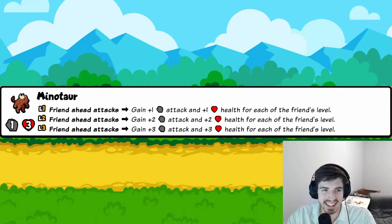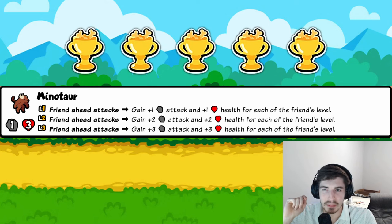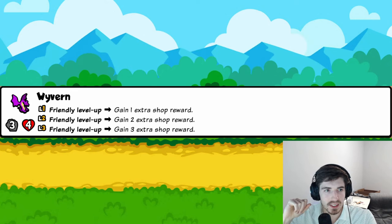Minotaur: you gain one attack and one health for each of your friends' levels when it attacks. With two level-one friends, it's already a better Kangaroo — a one-three Kangaroo straight off the bat. When you level those friends up and they're tier-two level-two, you're getting four-four every time it attacks. The friends-jumping-ahead interactions are going to go insane with this guy. Probably needs a nerf. Five trophies.